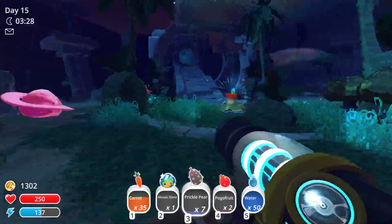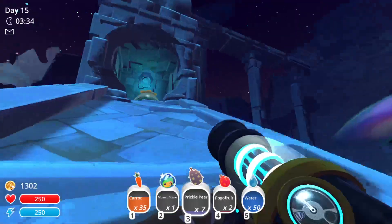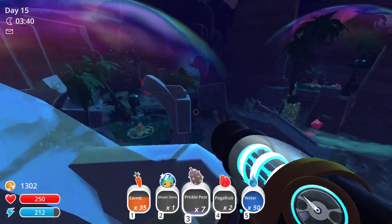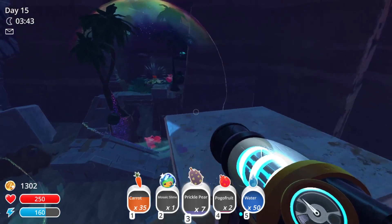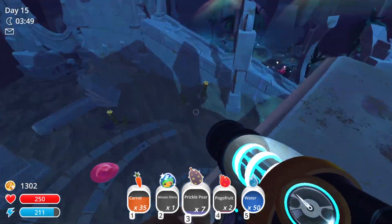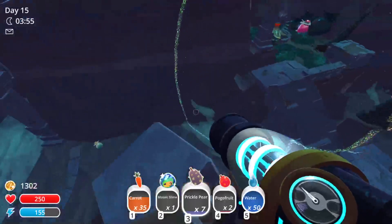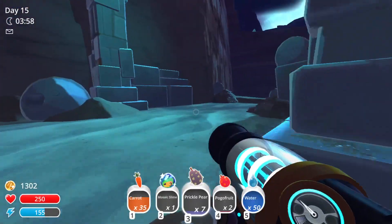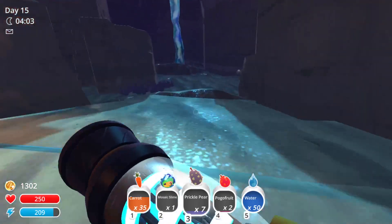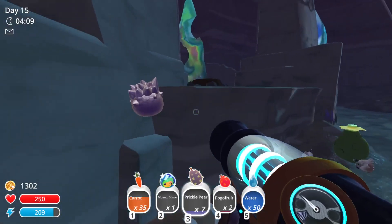We should probably grab some more prickle pears and stuff. I don't think there's another way to go until we pop one or two of these gordos. Unfortunately this one's locked behind the tangle's favorite food — the chickens and all that. This is a pretty cool vantage point. We just need another key to get in there. We could go try to pop one of the other gordos that dropped keys, or go get enough fruit to pop the dervish gordo.